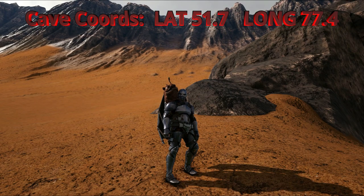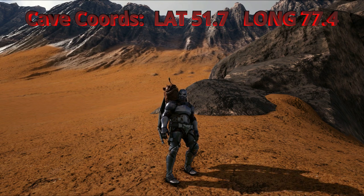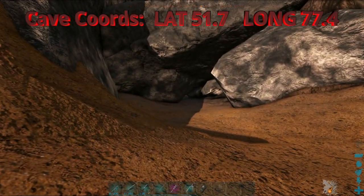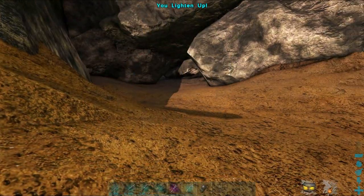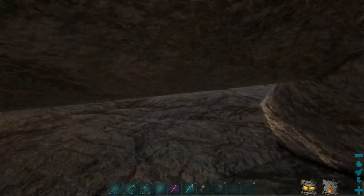Hey everybody, how's it going? I'm Setham and today I'm going to be showing you how to get the artifact of the Skylord. As part of this video I will also be showing you how quickly you can do the cave using the tricks I taught you before. I'm going to be doing both sides of the cave — there are two options and a total of four artifacts. First I'll do the one from my previous video with no god mode, no cheats, then I'll look at the second option and how to get the artifact of the Skylord.